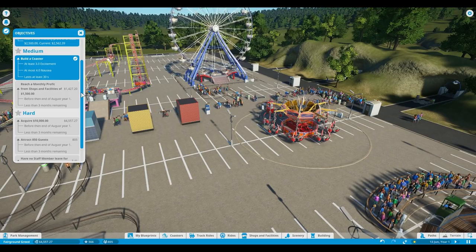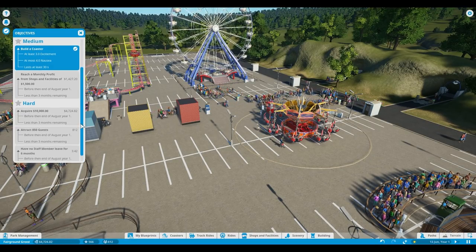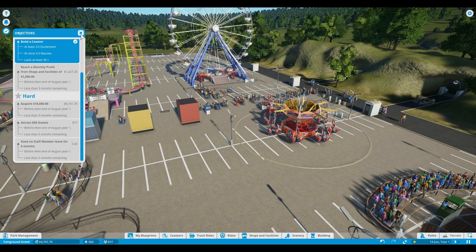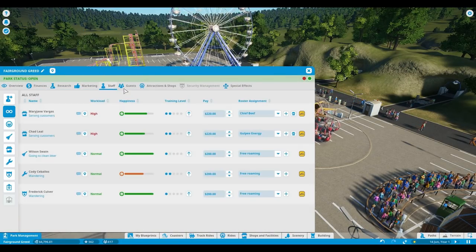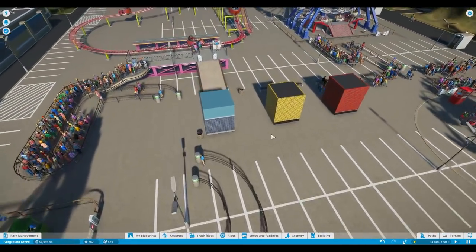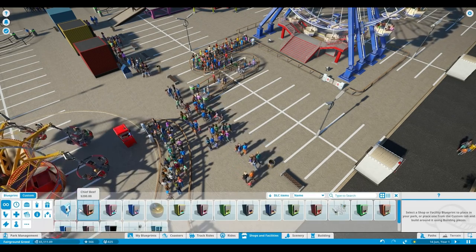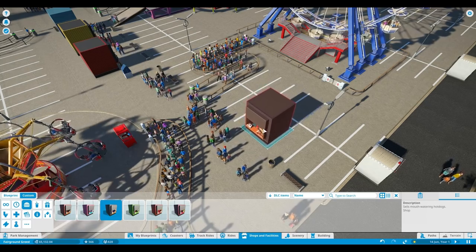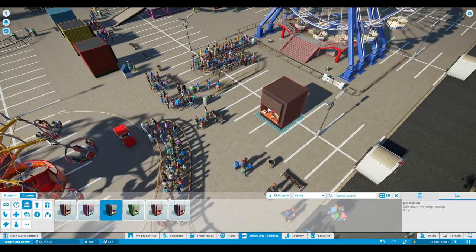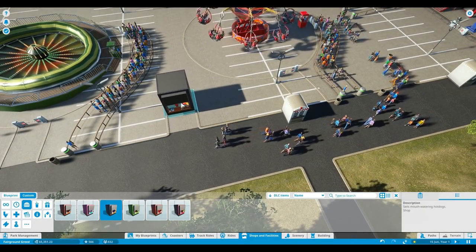What is our status right now? From shops and facilities: 1400, and 2720 — so it's still not going up, but this one is pretty fast. We almost have 850 guests, so that's super awesome. Have no staff leave — I think we got that. Maybe we need to buy another food stand because people might want something else to eat. Okay, let's build a hot dog stand.